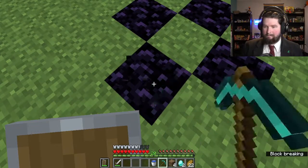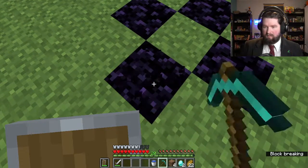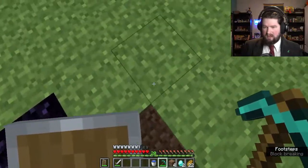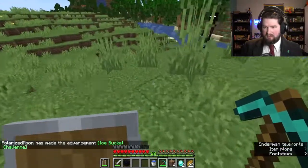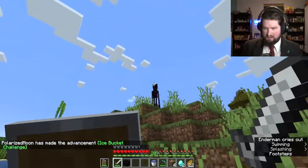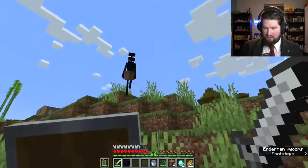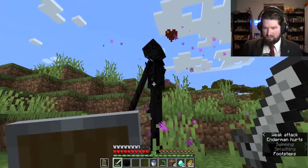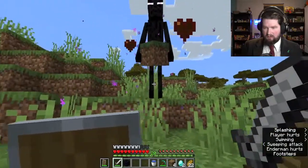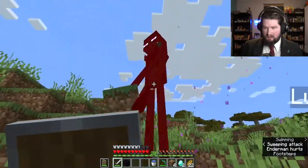I have a really bad habit of looking at endermen too long. There's a really easy way to kill them — go stand in the water over here and then look at them. They can't get in the water, so you can just attack them from the water. You can also get underneath a two-block-high area and they can't get you.